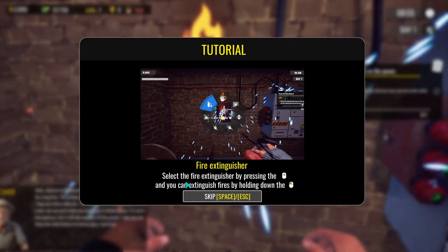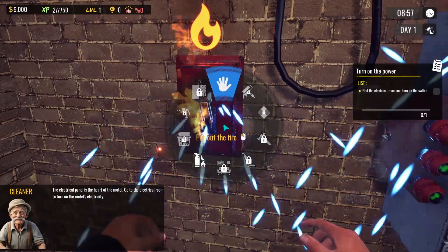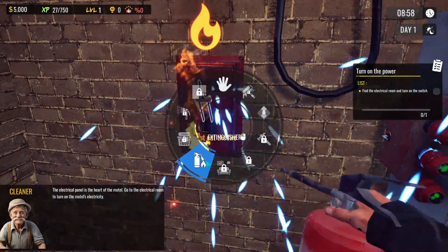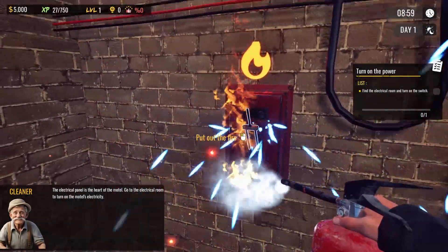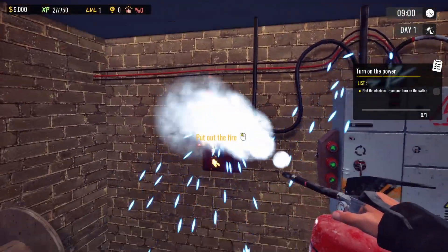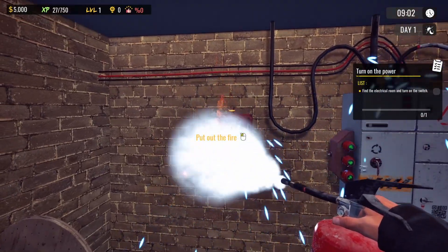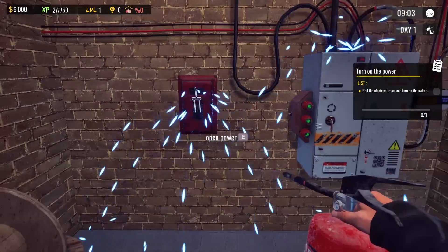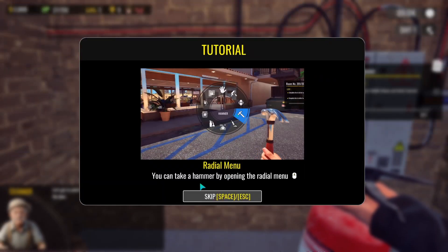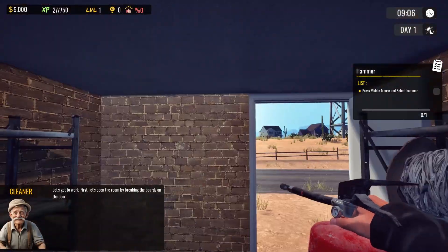We've started a fire so I used the fire extinguisher — pressed it in the middle, okay cool. We've managed to put the power on. We can take a hammer — first let's open the room by breaking the boards on the door.